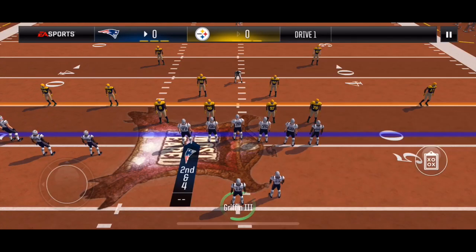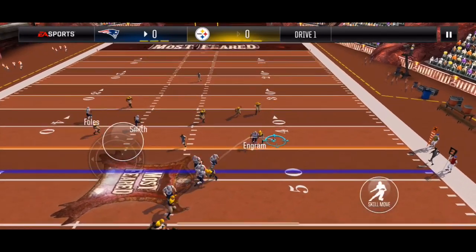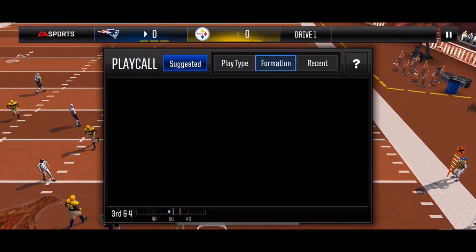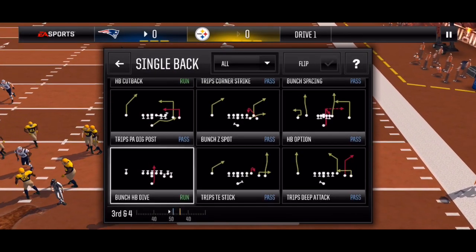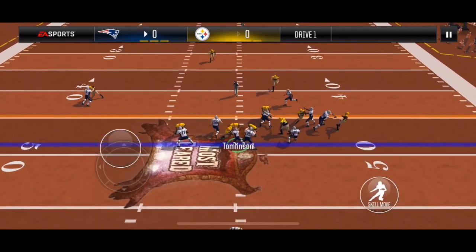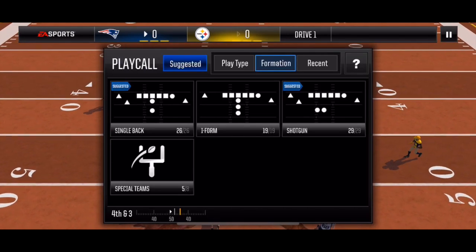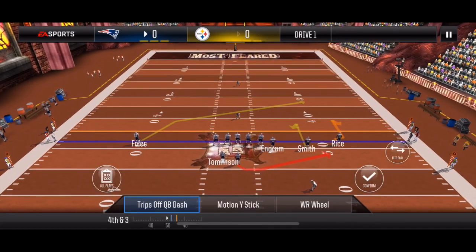I'm going quick slants here — this is counter formation, so I'm going to bullet pass it as soon as I can. 3-4. I'm going with Bunch Hatback Dive, taking this one right up the middle. Unfortunately I couldn't get any room, so 4-3 on the middle half.